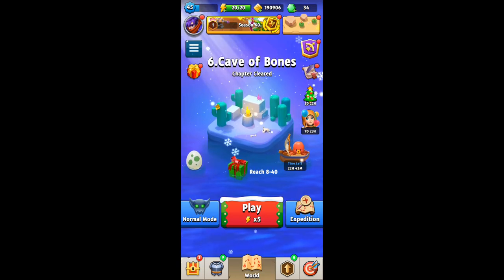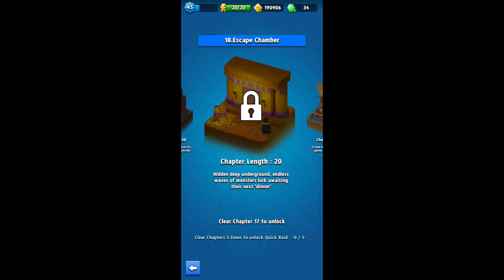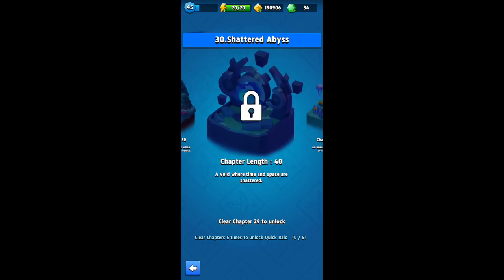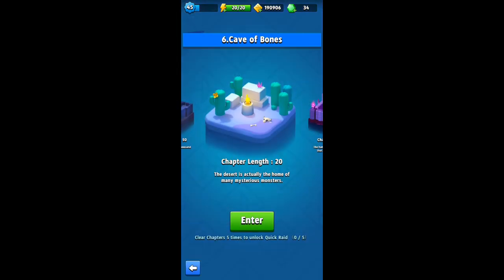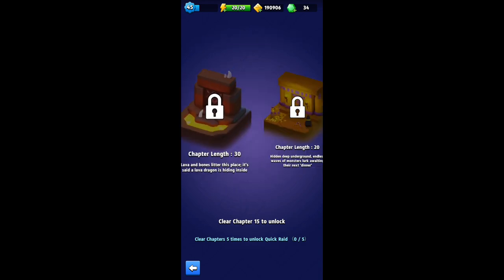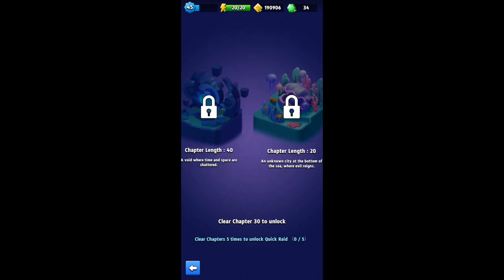For all the players that have made it past normal chapter 21, we now are going to have chapters 30 and 31. Chapter 30 is the Shattered Abyss, which I believe has about 40 stages, and then I think it was 20 stages for chapter 31, which would probably mean it's going to be another waveboard. So you won't be seeing that footage from me for quite some time, because I'm still stuck on normal chapter 21. Hopefully with these extra couple things we'll be talking about in a minute we might be able to get through those a little bit sooner.